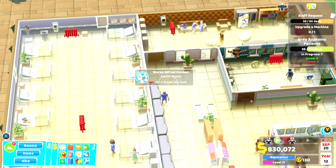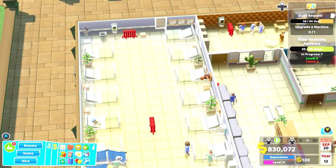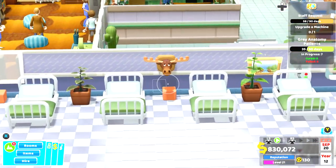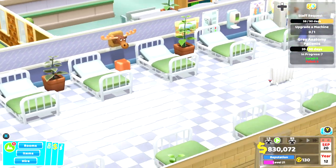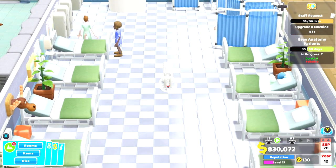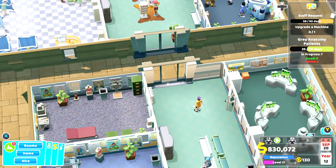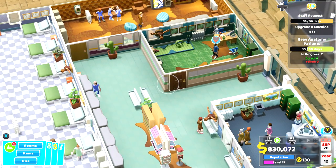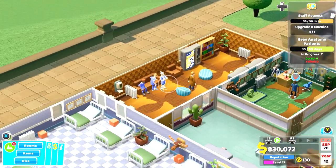Don't worry too much about aesthetics all the time. You wouldn't realistically have a moose head next to a seat, or a radiator in the middle of a room — but I needed that middle area to be warm. Staff will find work and keep themselves busy, but you'll be training a lot so you will need way more staff than you think on this map.